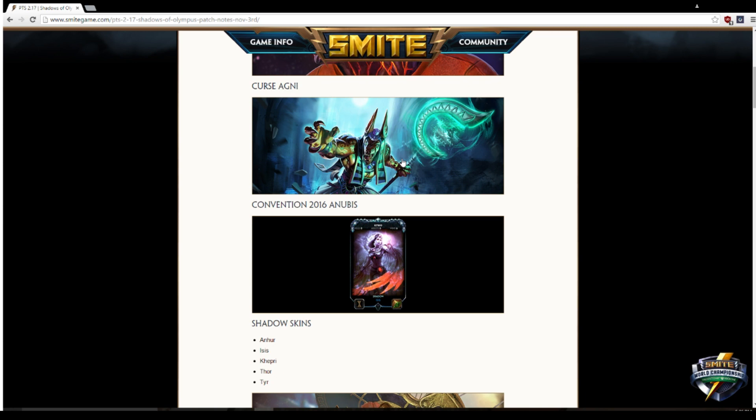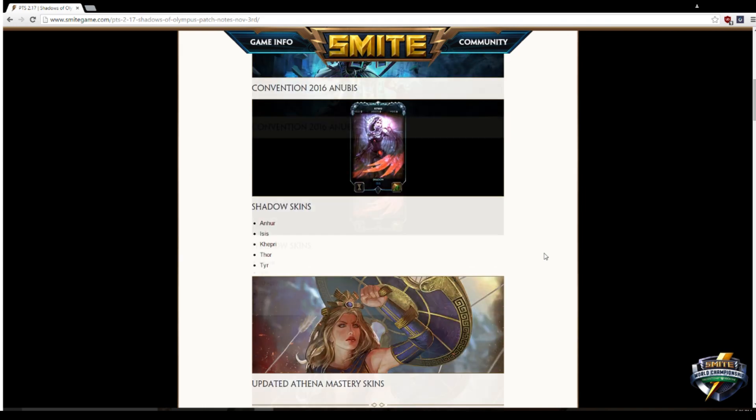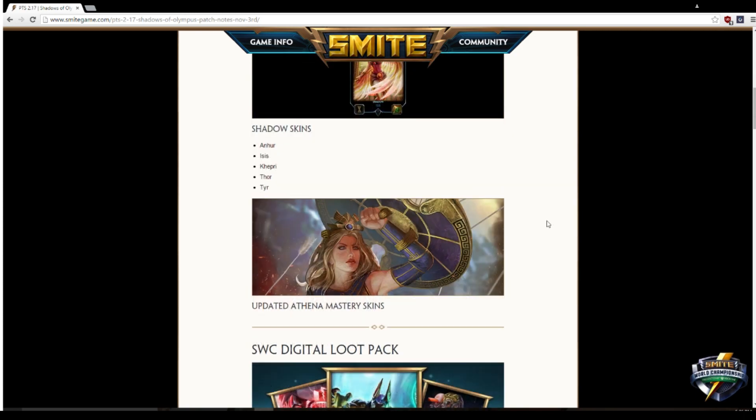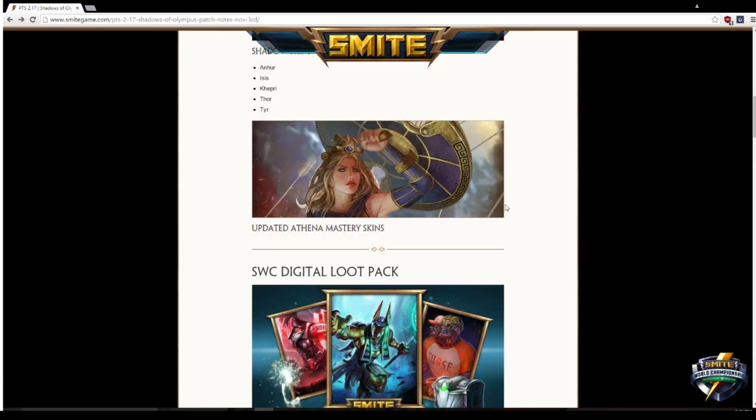Then we have the Shadow skins for Isis, Cabrakan, Thor, and Tyr. Each one you get through clan personal honor and you can spend that on your clan chests, which have recolors, shadow skins, and boosters. I found it bugged on the PTS so I didn't get to check all of them, but the ones I did see are pretty cool — the loading card animations are sick. And then the new Athena mastery skin — I thought it was actually pretty cool as well.